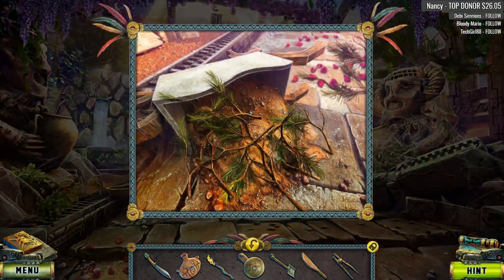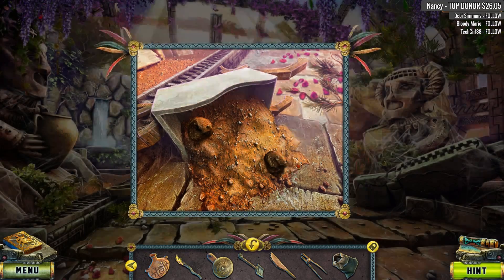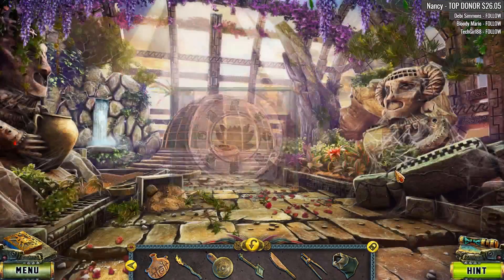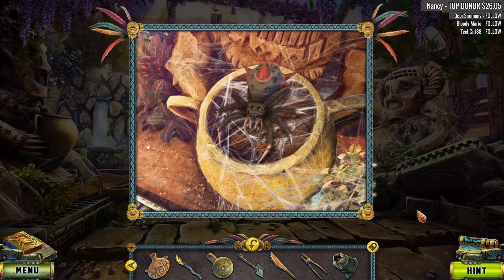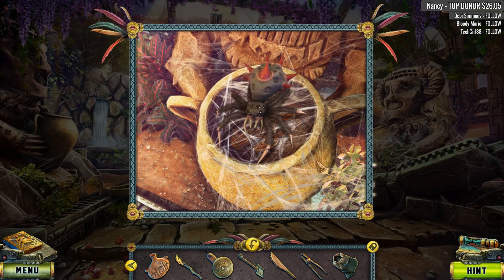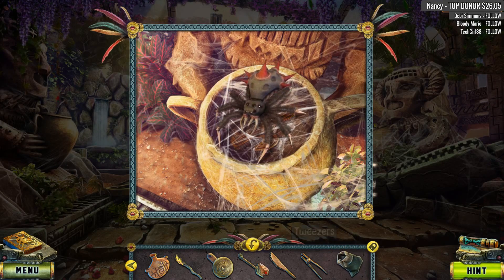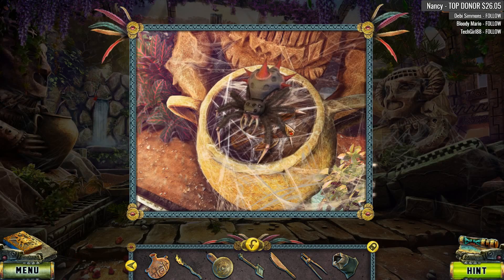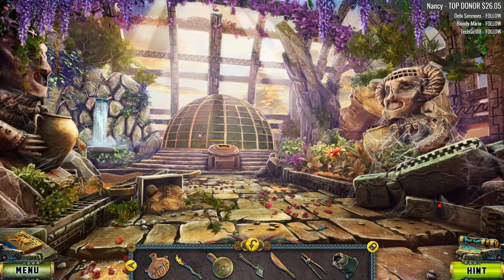I do believe cactus juice is drinkable, I'm not sure how good it tastes though. Empty sack looks like a flower to me. Oh my gosh, look at that spider - look at the spikes on its butt! With tweezers - no, that is a nasty nasty looking beast there.